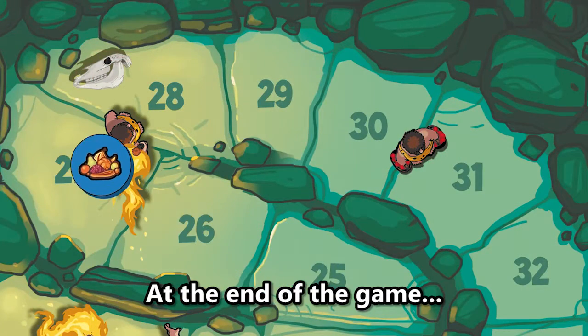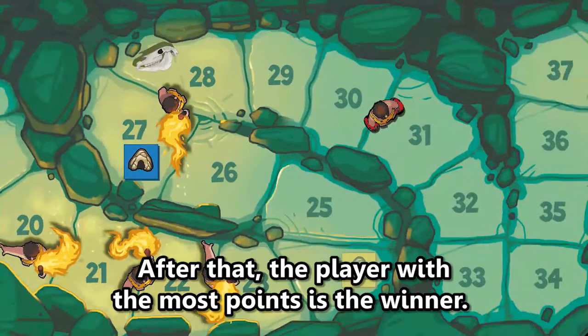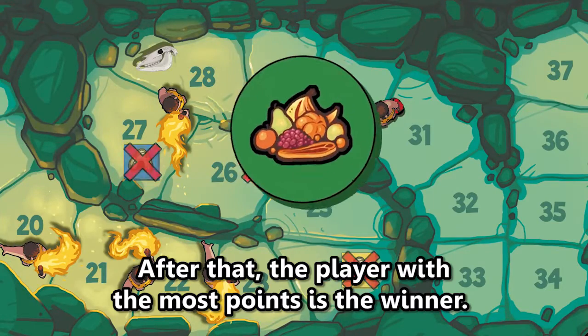At the end of the game, players keep the lower score between food points and shelter points. After that, the player with the most points is the winner.